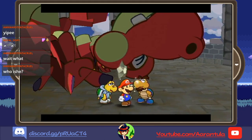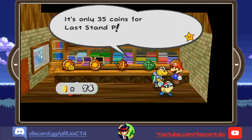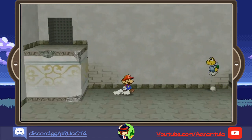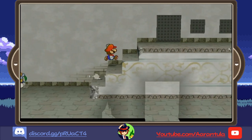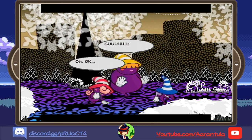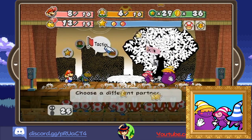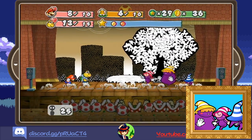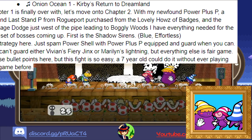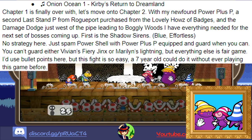Chapter one is finally over — let's move to chapter two. With my newfound Power Plus P, a second Last Stand P from Rogueport's House of Badges, and a Damage Dodge just west of the pipe leading to Boggly Woods, I have everything needed for the next set of bosses. First is the Shadow Sirens. There's no strategy here — just equip Power Shell, Power Plus P, and guard whenever you can. You can't guard Vivian's Fiery Jinx or Marilyn's Lightning, but everything else is fair game. This fight is so easy a seven-year-old could do it without ever having played the game before.